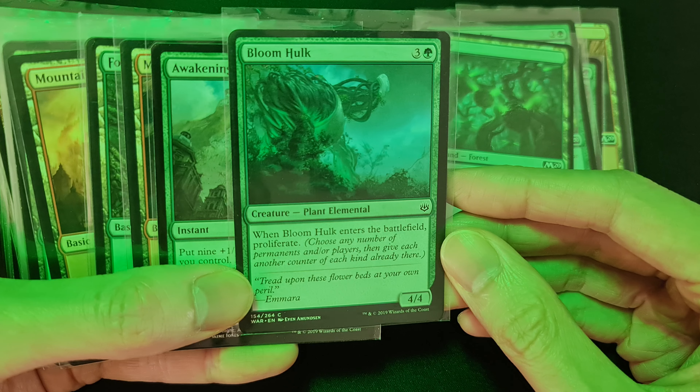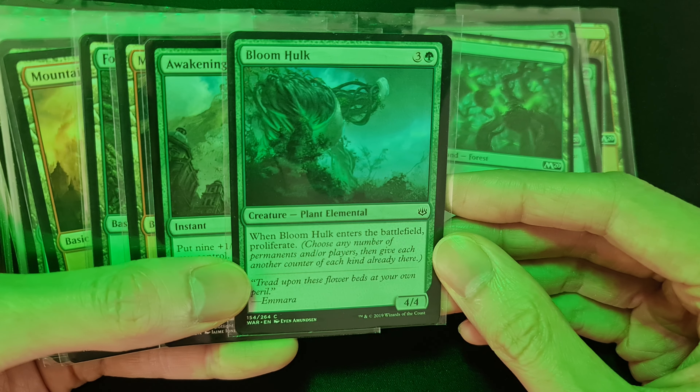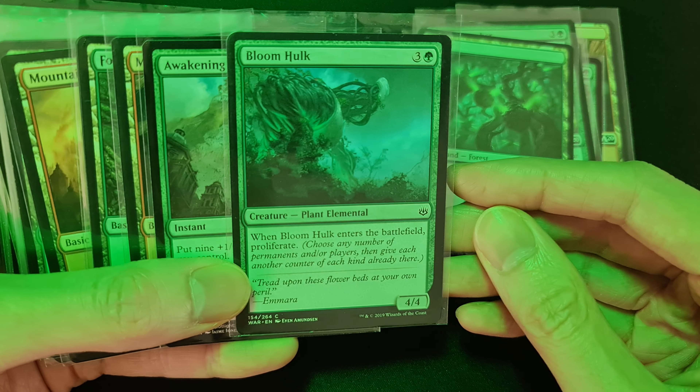Bloom Hulk enters the battlefield and lets you proliferate. What does that mean? You choose any number of permanents and or players, then give each another counter of each kind already there — so if they have a counter, they get an extra one.